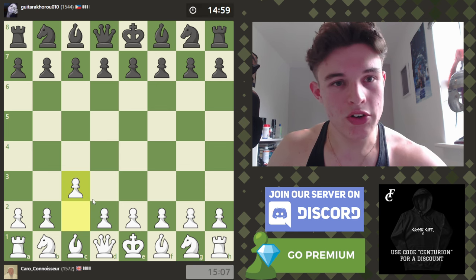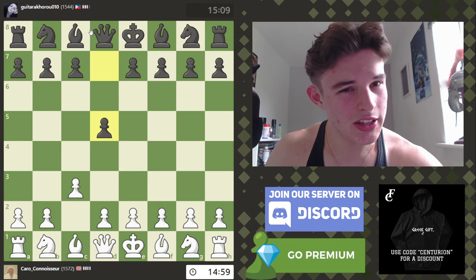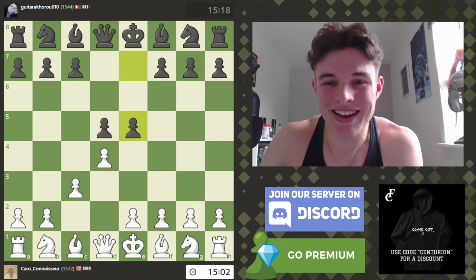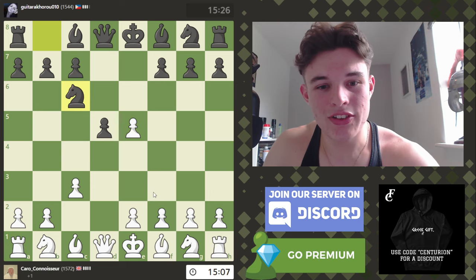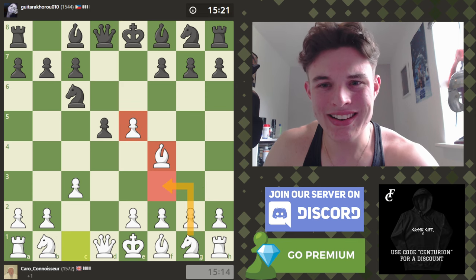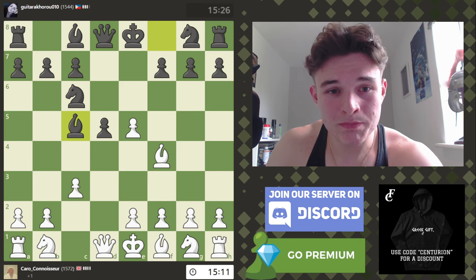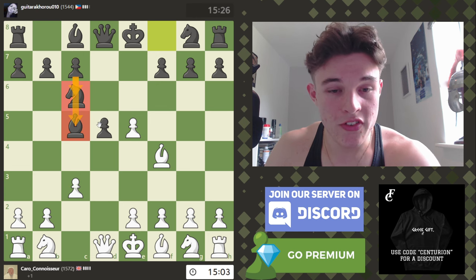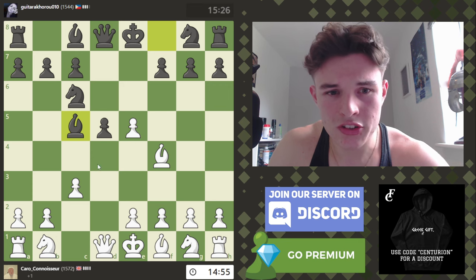We have the white pieces. C3 is the move. We're playing a Karo Khan setup against Gitarakorou010 from the Philippines. Obviously C3, D4 is a Karo Khan. My opponent plays a reverse Karo, except I'm a move ahead. So I can just take a free pawn. This is the strangest gambit I've ever seen because there is just no way this works. I think all we have to do is go BF4, Nf3. How is my opponent winning the pawn back? Opponent targets the F2 square.